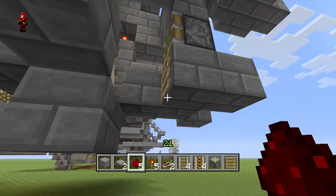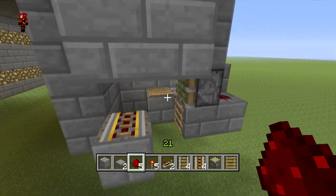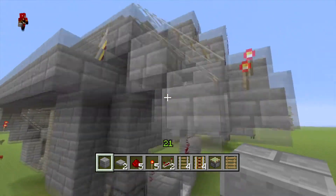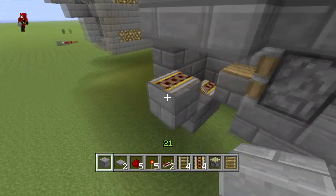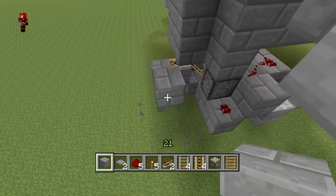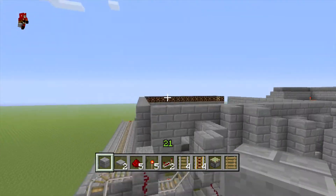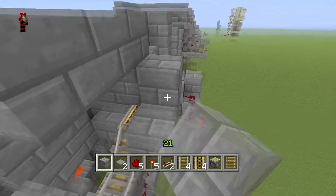If you want, you can put a block down here but the ladder will hold the cart and work better than a block there. The next area is where carts go out and travel to the top. Make it turn here — bring it on up. This is where it gets a bit weird. Just bring it up to this area, then wall this off and finish the walling.